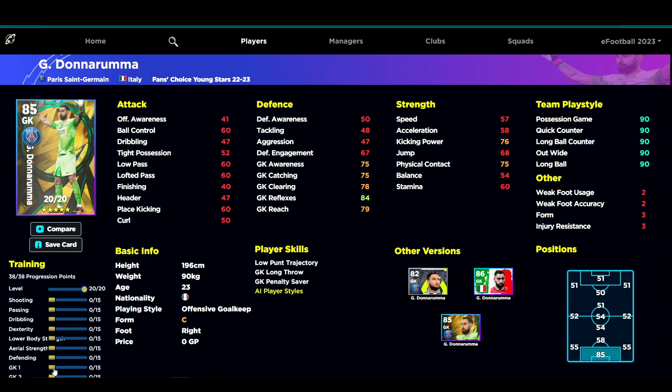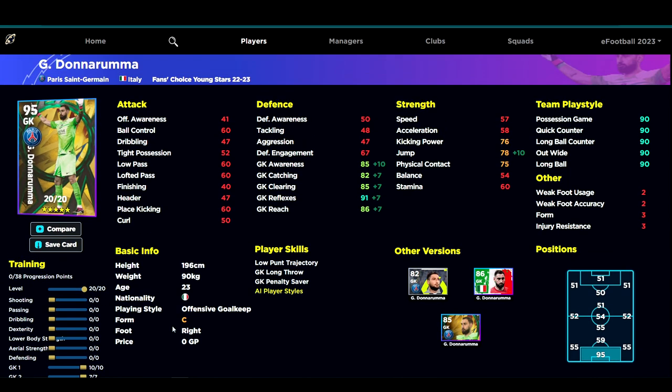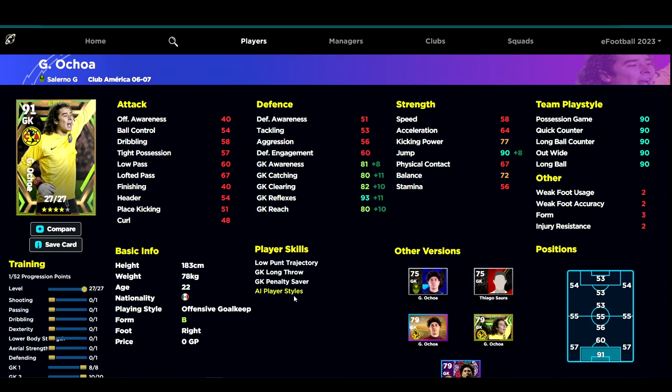You don't have this problem with the bigger-type goalkeepers. Anyone that watches me will know I'm a massive fan of Donna - he's my favourite goalkeeper in the game. But you can insert Courtois, Oblak, Cech, or Schmeichel - any of these big-type goalkeepers with a height over 190, 192, 193 cm or above, and also if they are big and bulky you don't need to focus on jump. The three main stats you're looking for are awareness, reflexes, and height.